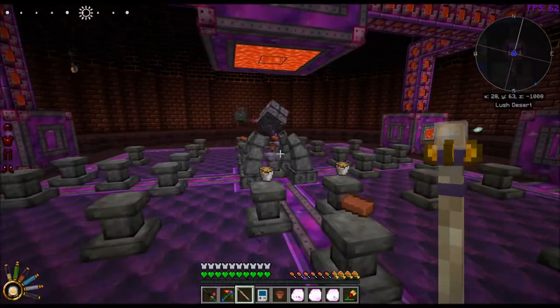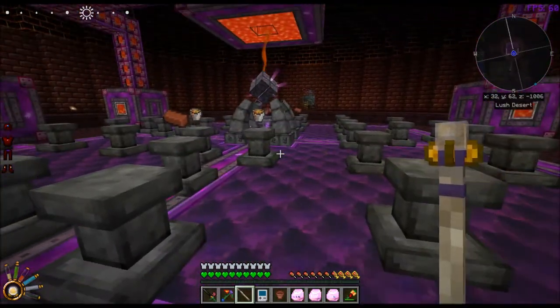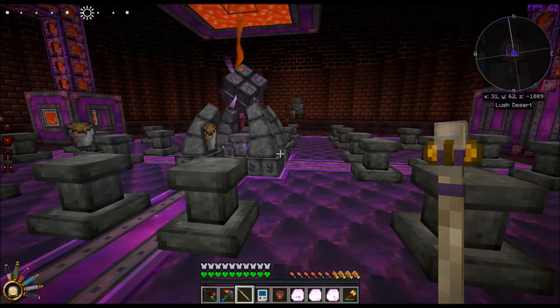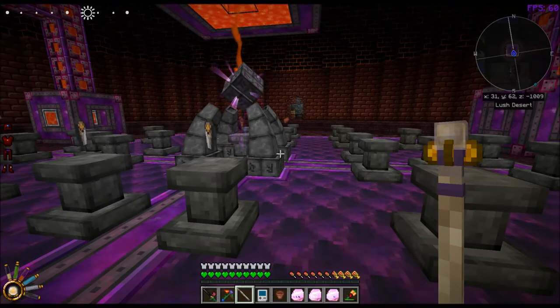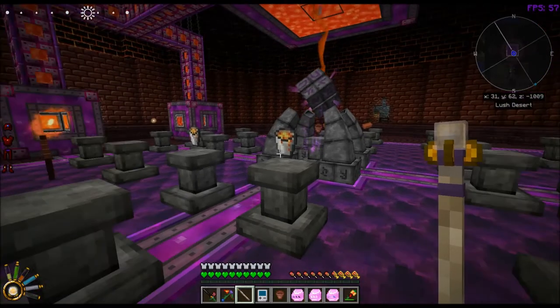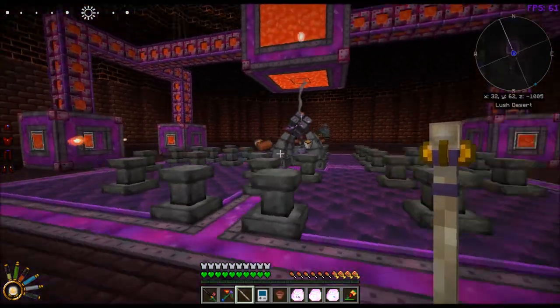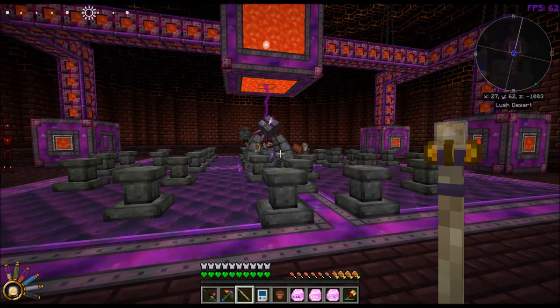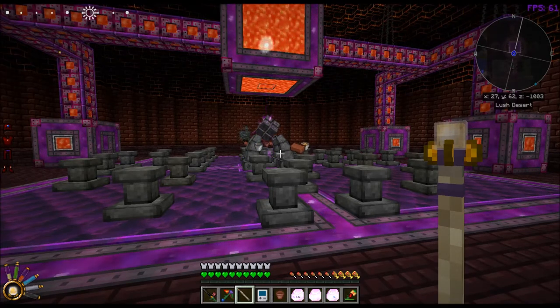So the goal of today's episode is to show how to set up infinite water — you can use the reservoirs for that, but we're going to go the Thaumcraft route just because it looks cool. We're going to do infinite water and infinite lava. Now we are going to need an Ignis node, or a node with Ignis in it, in order to power the everburn urn.